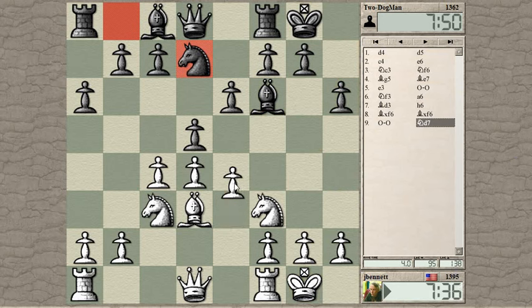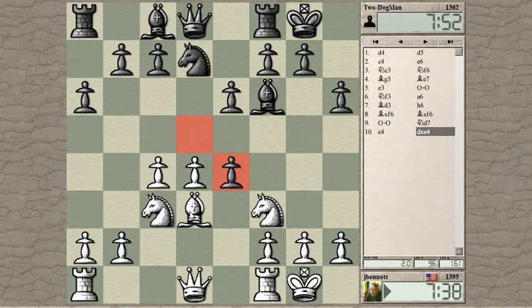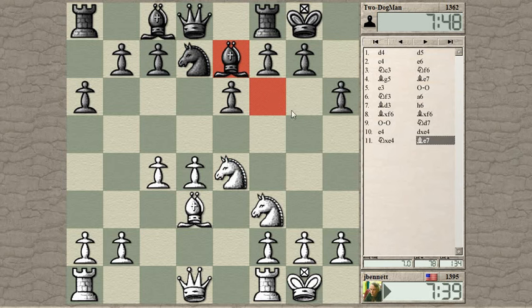I can immediately push on in the center. Now that I've castled and I'm hitting his bishop here, which he probably does not want to give up. So this causes black to waste a little bit of time. Should I do bishop c2 and queen d3?